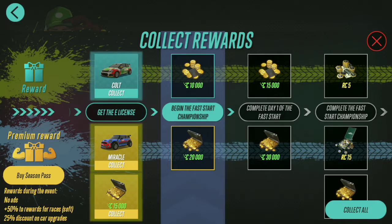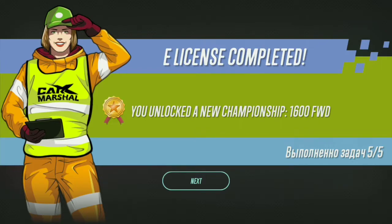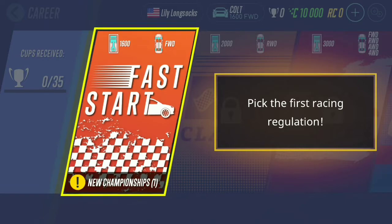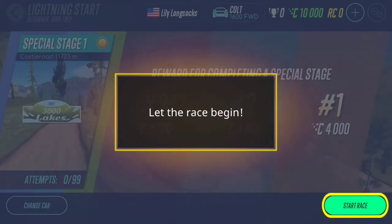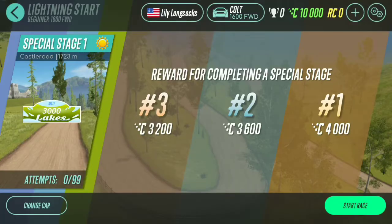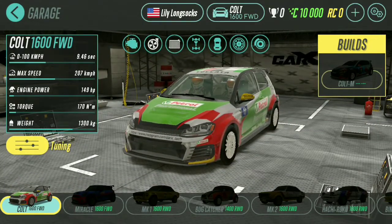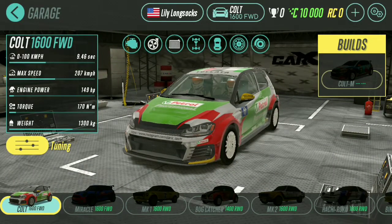And look at that — E-license is completed! And we get ourselves a new car with that. They gotta work on translations. You unlock the new championship — 1600 forward. Tap career to start the game — looks like that's how you start it. First race in regulation, first championship, finish the race. I want to stop here so I can save for our next episode. Here's your garage where you can tune your car up a bit — I'd like to show you that.